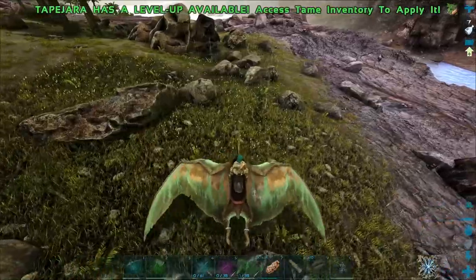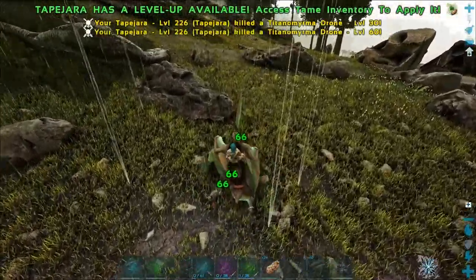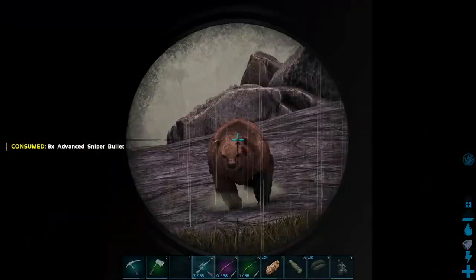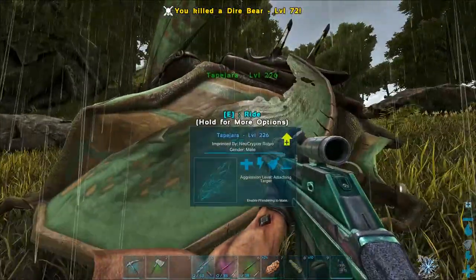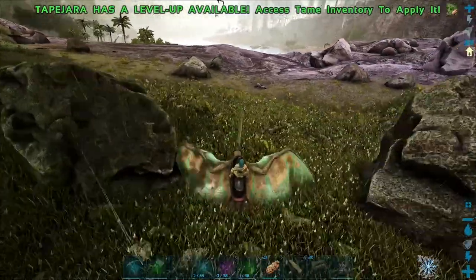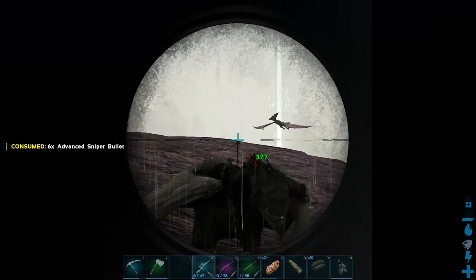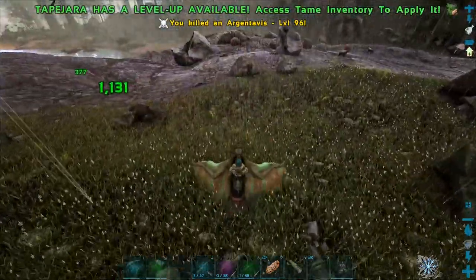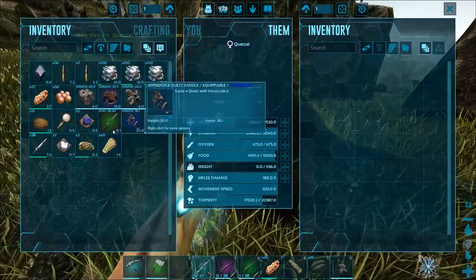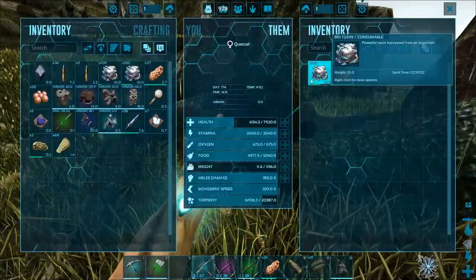I just killed the rex and he's hidden in that rock — nothing's attacking him. He blended really well, that's crazy. Let me kill all these stupid bugs. The Quetzal should be intact — nothing is attacking him now. That is like... he blended really well guys, seriously. Let me feed it quickly — drop in some kibble, drop in some biotoxin. He's on 100% — perfect.